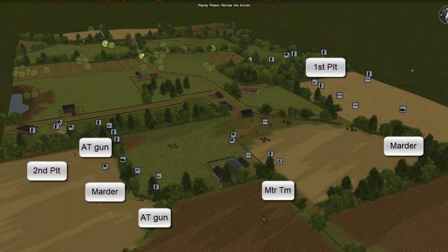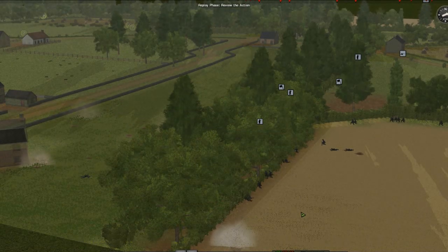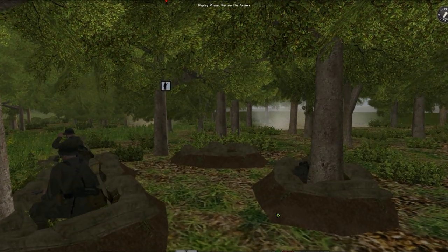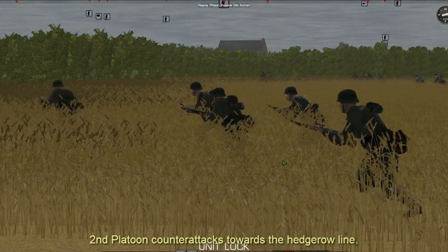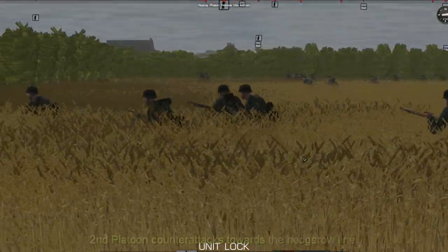Five minutes later, all my troops are in their new positions. The enemy begins to shell the left side of the hedgerow line running across my front. I move my troops back to prevent unnecessary casualties. On the right, they shell the edge of the woods. The British attack on my positions should start shortly. I wait. The shelling stops on the left and I move the 2nd platoon forward to the hedgerow line to meet the British attack.